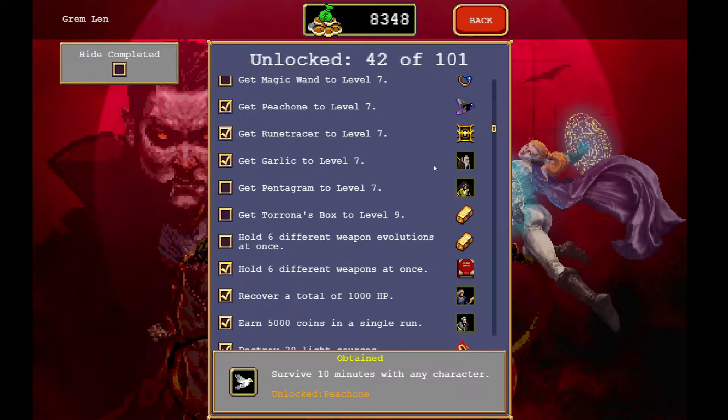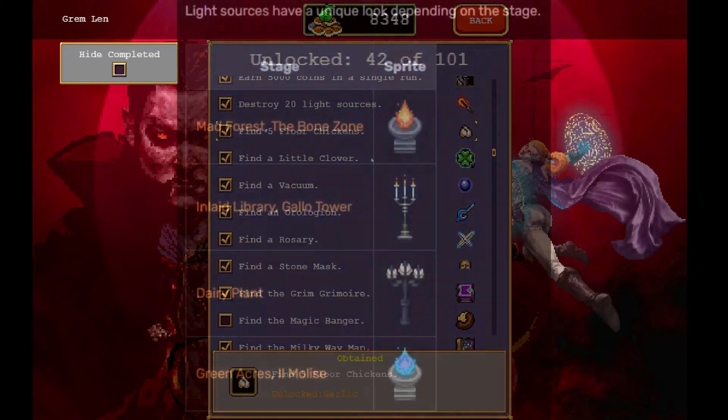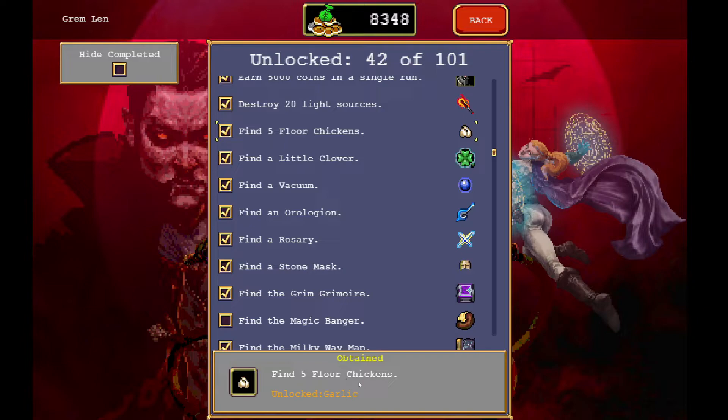Another really good one to get started is Garlic. A cool thing about the Twitch integration is that your viewers can spawn additional light sources, which gives you a chance to get floor chickens, and that will in turn unlock the Garlic a little bit easier for you.